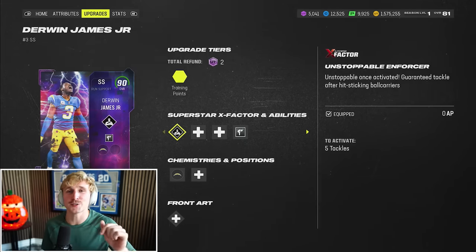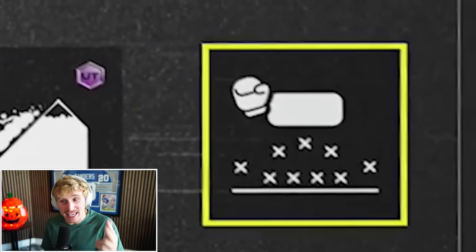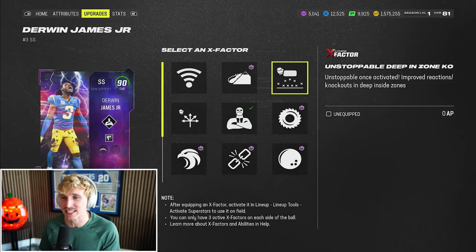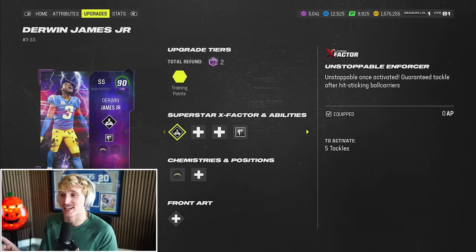What's so special about this Unstoppables promo is that it gives each player their own unique X factors. For example, Derwin James has five unique X Factor options: Universal Coverage, Avalanche, Deep In-Zone KO, Medium Route KO, and Enforcer. Enforcer, Medium Route KO, and Deep In-Zone KO are usually just standard abilities. So the question is, why would I ever run an Enforcer X Factor? Well, that Enforcer X Factor is zero AP. The way to activate it is by getting five tackles, and once the X Factor is activated, it can never turn off for the rest of the game, no matter what.